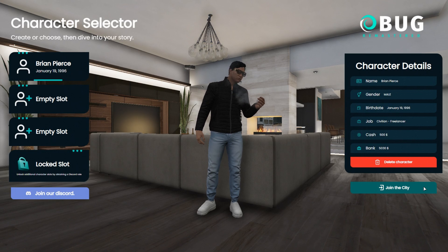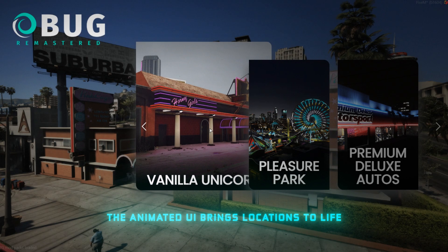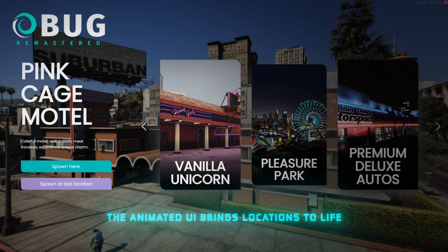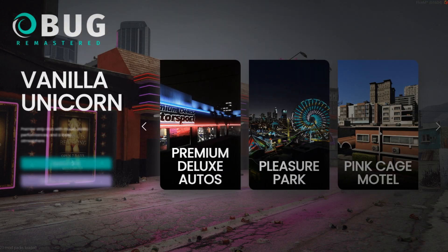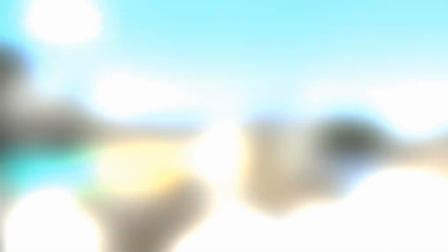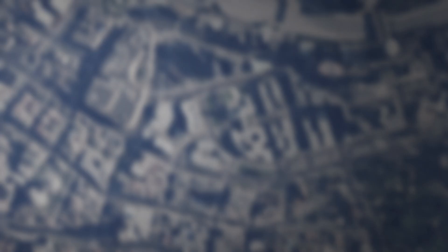The animated UI brings locations to life, presenting them as dynamic cards that captivate your senses. Effortlessly set and navigate through different locations, or simply spawn at your last location. You can also disable all the locations and make last location the only option possible for your players.